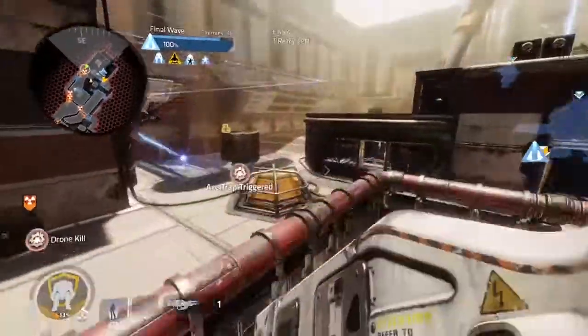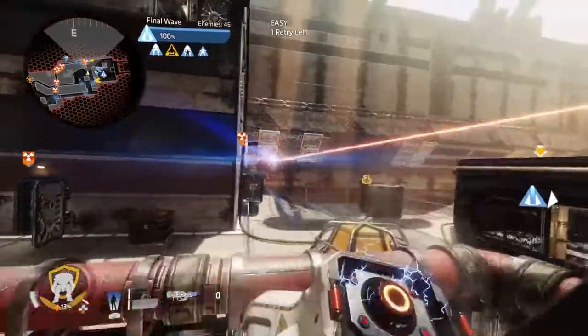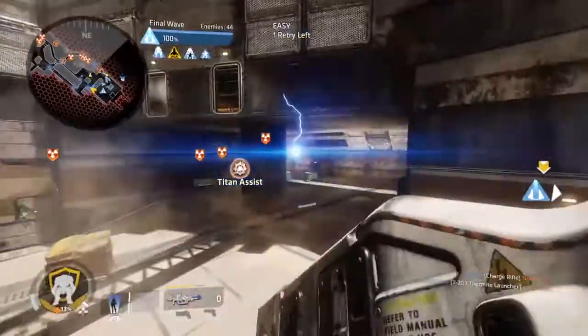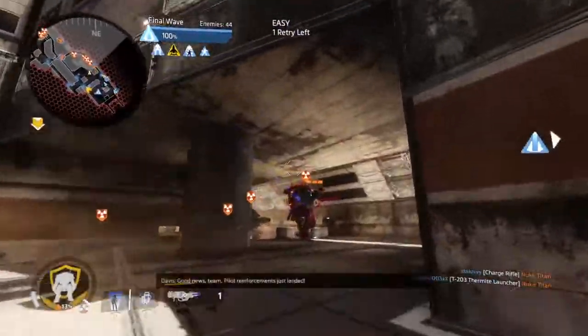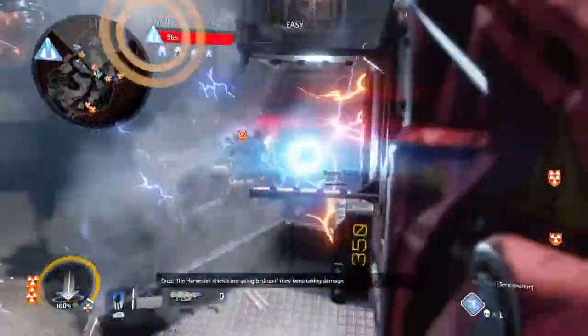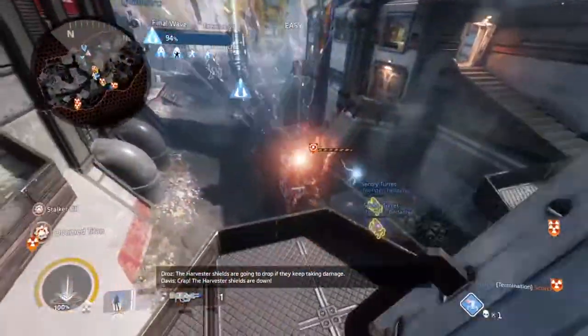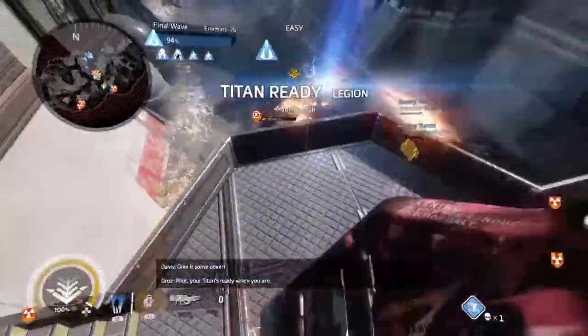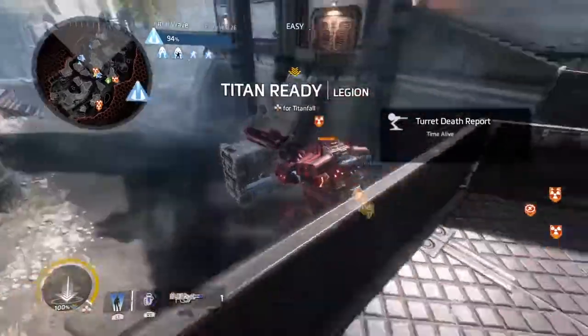Overall the build is pretty great for going up against waves upon waves of enemies and slowing them down to the point of killing them or letting your buddies come in and finish the rest of the work. All you've got to do is literally fire and forget, which is great because your role in Frontier Defense is simple — you just fire in the direction you want, do whatever damage you can, and either you finish them off or your teammates will.